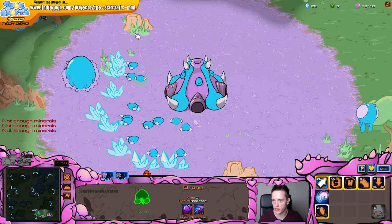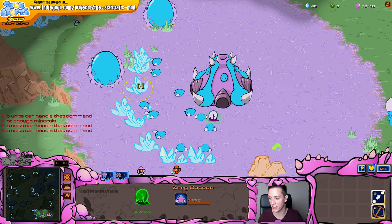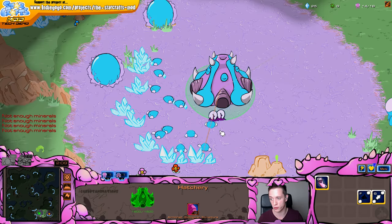Going for the spawning pool and then following it up with a gas geyser. I've already shown you guys the Zerklings that got added to the game in the latest release, so today we're really only going to be having a look at the roaches for Zerg.